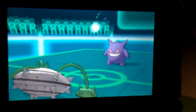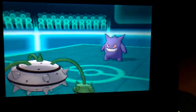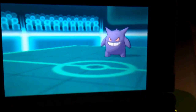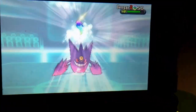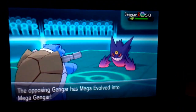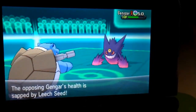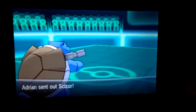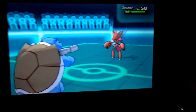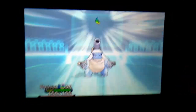The Leech Seed pretty much helps heal up my Ferrothorn back to almost full health. Thinking he might hit me with something that'll hurt, I switch to my Blastoise. He goes for the Mega. He then tries to do Will-O-Wisp but it misses surprisingly. So my Blastoise gets up to full health thanks to Ferrothorn's Leech Seed. He switches back into Scizor. Now at this point I'm getting annoyed, so instead of using Garchomp I decide to go for Mega Blastoise.